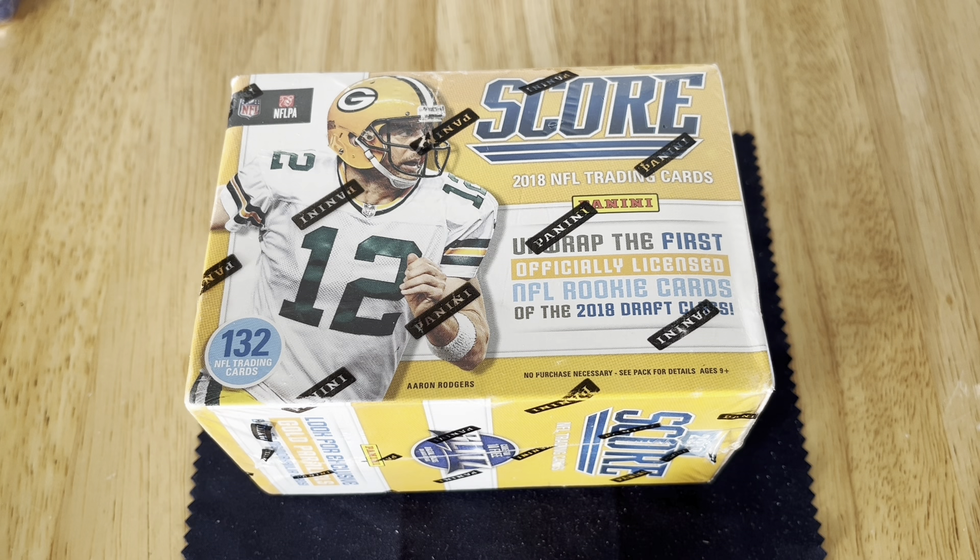Today I have some 2018 Score football cards that I picked up on one of my hunts and I'll be opening those today. In this set, this year, it's Lamar Jackson, Josh Allen, Baker Mayfield, I believe Saquon Barkley's rookie year, Mark Andrews - it's his rookie year - and of course Mason Rudolph.